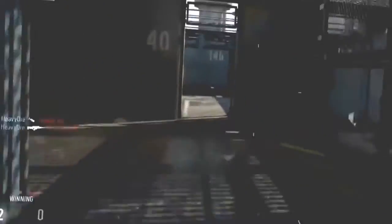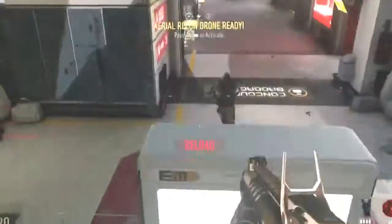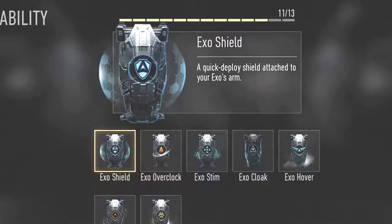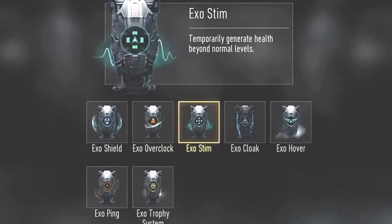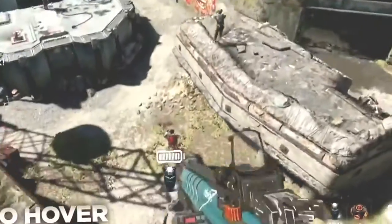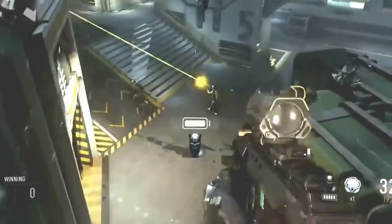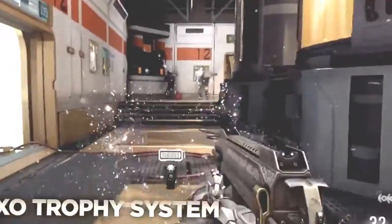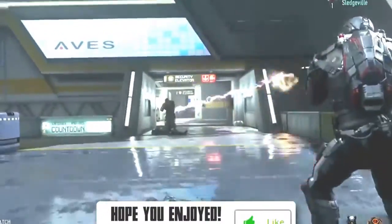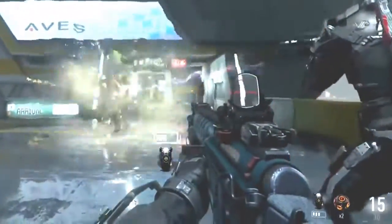Going on into the topic of today's video, I'm going to be talking about the new exosuit abilities and exosuit launchers. Starting off, I'm going to be describing what the exosuit abilities are. Our multiplayer characters in Advanced Warfare are wearing these next-generation exosuits, and I'm going to be going over the seven abilities that we will be given as of now in Advanced Warfare.